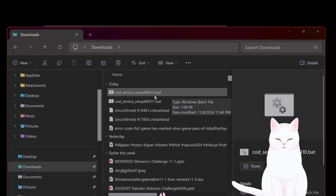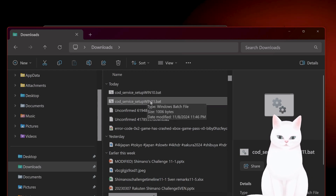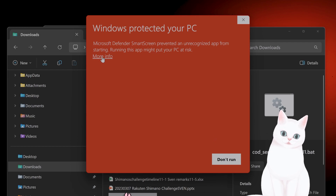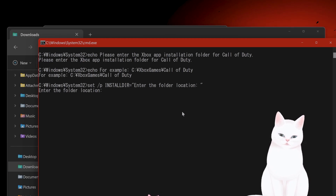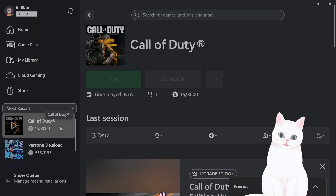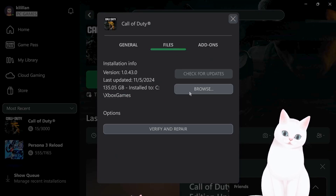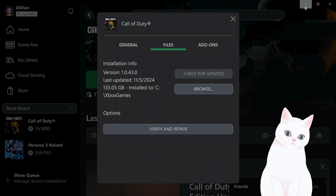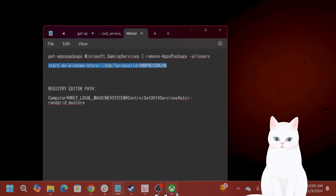If you're on Windows 10, download the Windows 10 file; if you're on Windows 11, download the Windows 11 file. Once downloaded, right-click and hit Run as Administrator, say Run Anyway. It will prompt you to enter a file location. Go to Xbox Game Pass, right-click on Call of Duty, click Manage, then Files, then Browse, go to Call of Duty, then Content, copy and paste the file path, paste it in, hit Enter, then reboot Xbox Game Pass and your problem should be fixed.